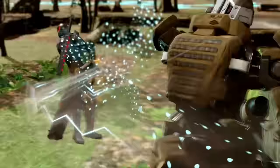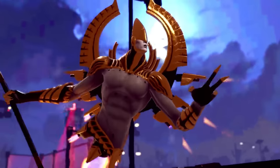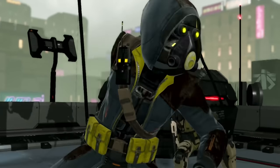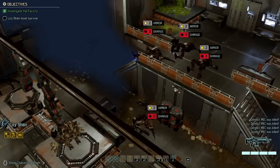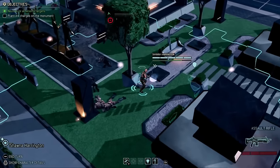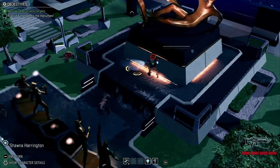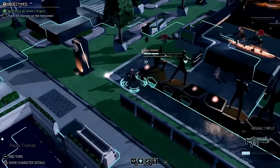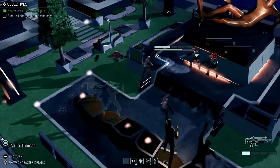Next up at number nine is XCOM 2. This game honestly could have been higher, but out of all genres on the Nintendo Switch, the strategy RPG genre might be the most top-heavy — the ones that are really good are just really good. This is a fantastic port from PlayStation and Xbox; the graphics look clean, the presentation is top-notch, it's not a crusty port. It's got an in-depth story that doesn't take itself too seriously but also does at the same time, and if you want to know the basis of games like Mario + Rabbids, it definitely came from XCOM.